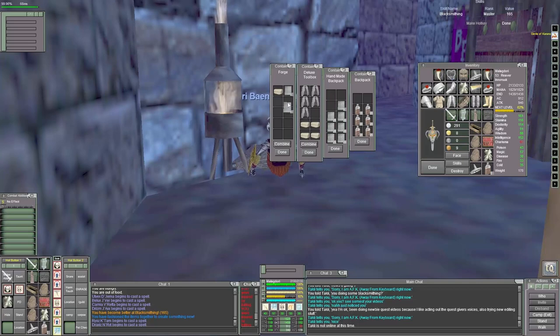The next thing is sapphires. You can buy them if you want, but I know a spot in Runny Eye where I can actually farm just sapphires, which will allow me to cut down my cost. It's just going to take the time to get them.